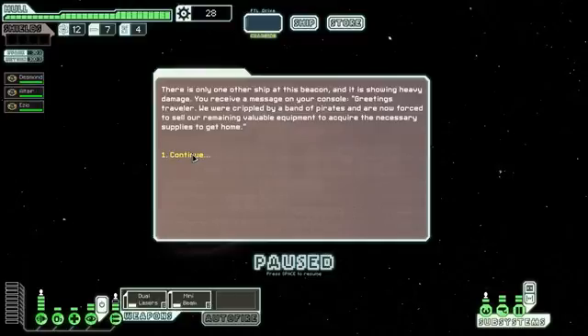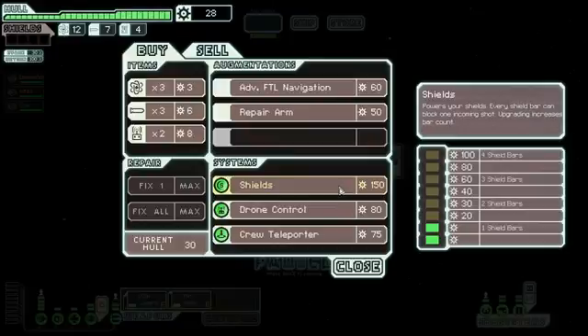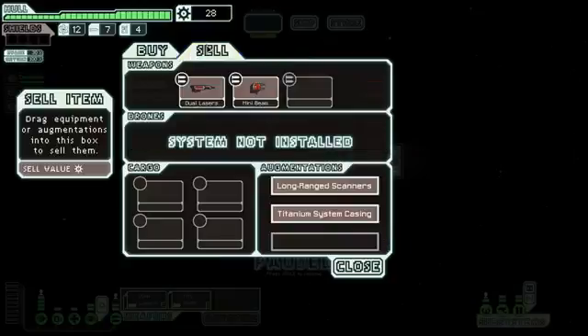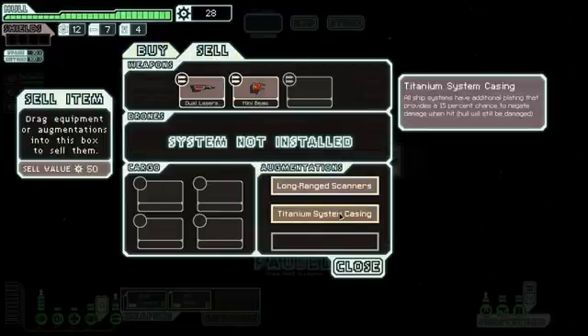Let's see what they've got — they have shields, but I don't have enough for that. I can get drone control though. I thought maybe it's another ship that can't use that, but I know there's one ship that either can't do the crew teleporter or the drone control — I just don't remember which ship it is. I don't really have anything to sell.